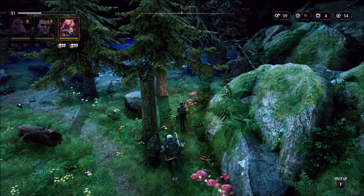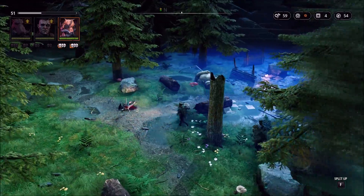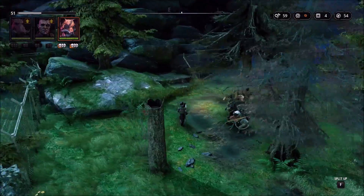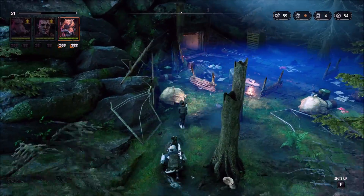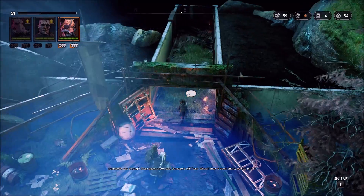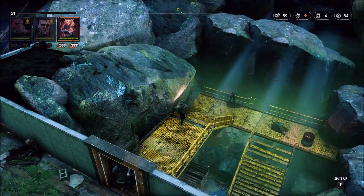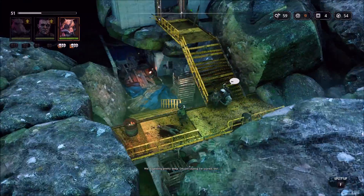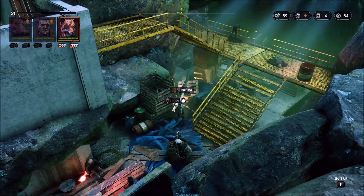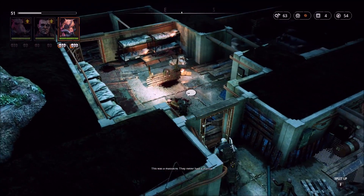So let's go left. I thought this was a small area but I didn't realize exactly how small it was. I remember this one — this one's fun. We get to go in like a cave. Somebody tore through these gates pretty bad, carnage is still fresh. If they're down there waiting for us... I wish they had more of this type of area in this game. Pretty much the whole game is outside — this is like the first and only zone where you're inside and fighting. They have other indoor zones but you're not fighting there, you're just inside.